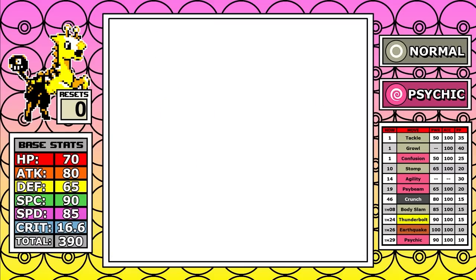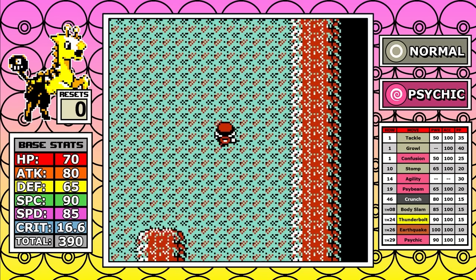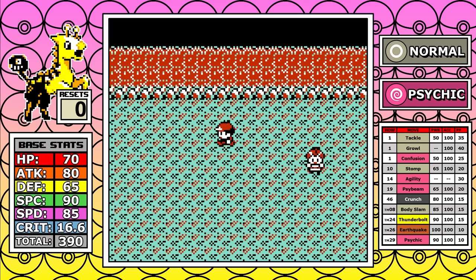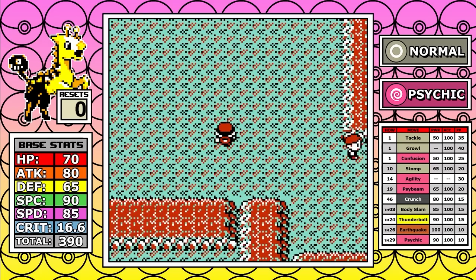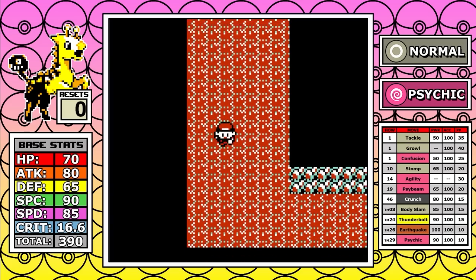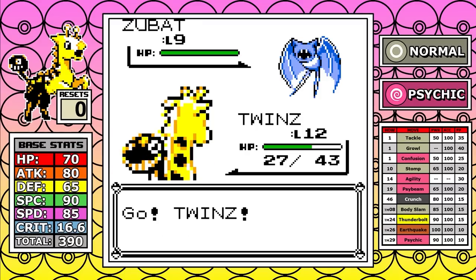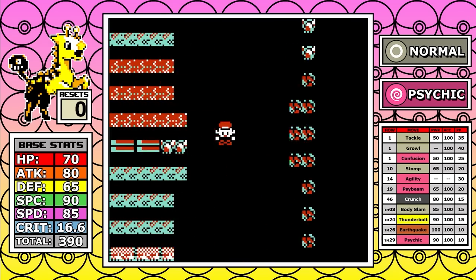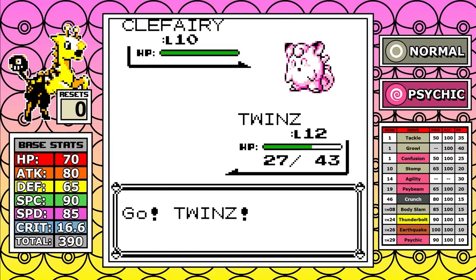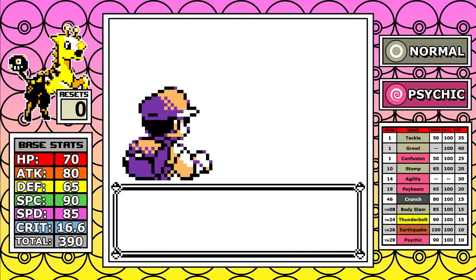Tackle was buffed, and I do have that accurately represented on the side. Also — would you guys like it if I put the STAB calculations in the move set? So for example, with 50 extra power, Tackle would be 75 power, and I just put an asterisk next to it. Would that be feasible, or should I just keep it as is?